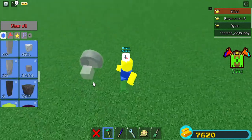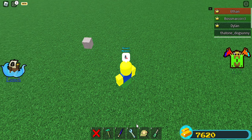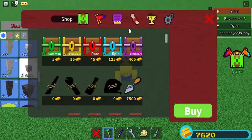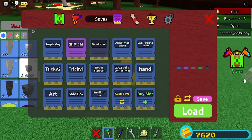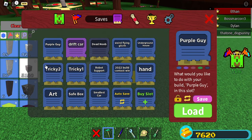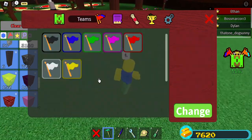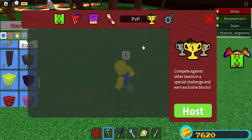Let me try to make a quick boat and try to get to the end with it. When you are finished with builds, you can click on them and click save.